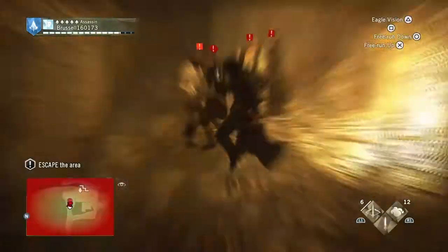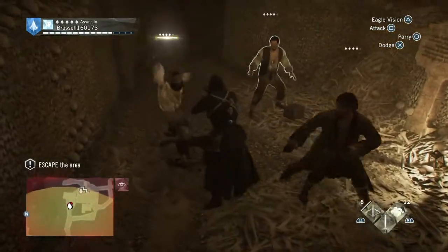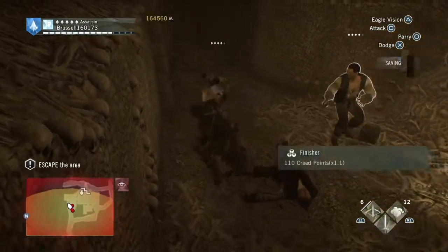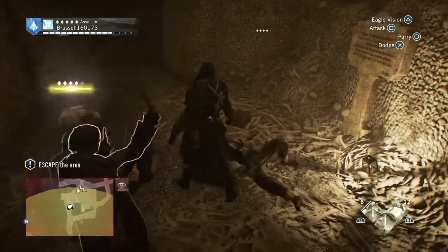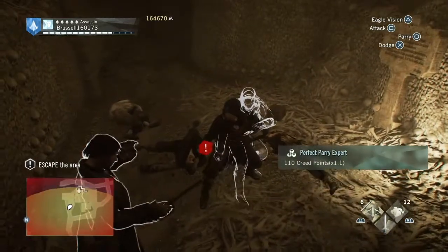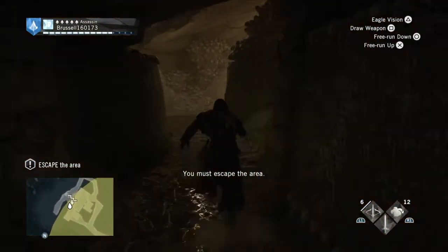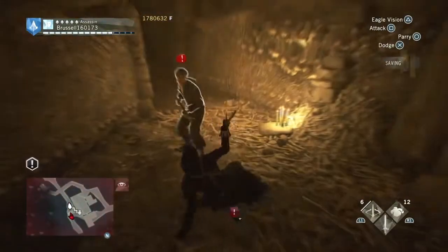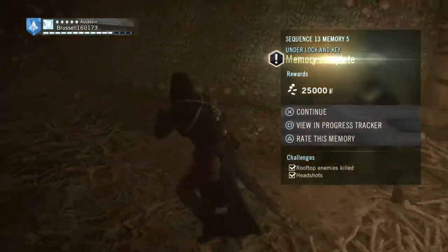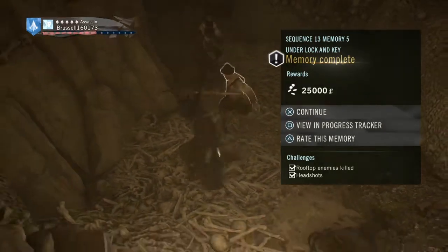There are four guys here that we have to fight — there's no boss here and they're not hard. Just get used to your parrying as always. Keep going, running out, and that takes you out of the area. And there it is — we are out. And so that is the end of Under Lock and Key.